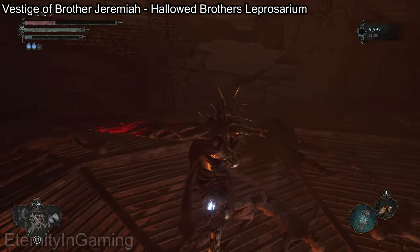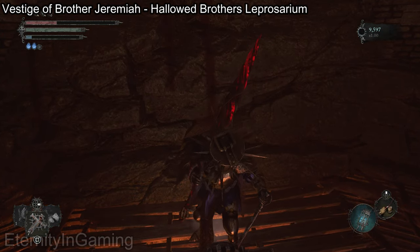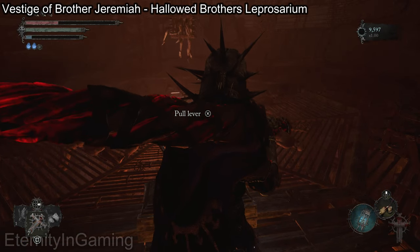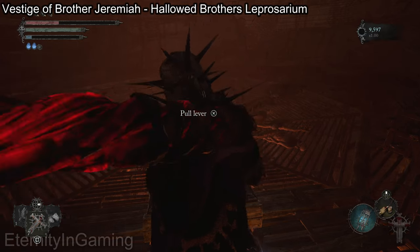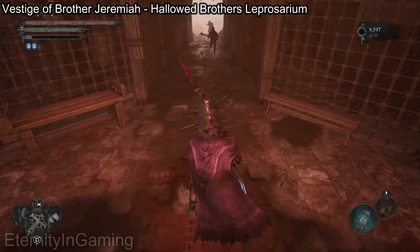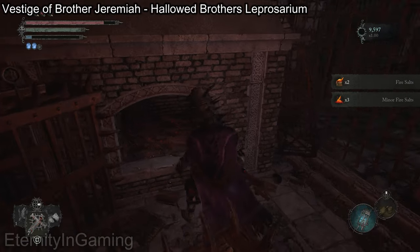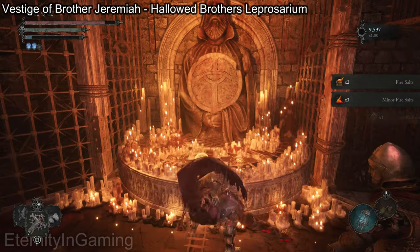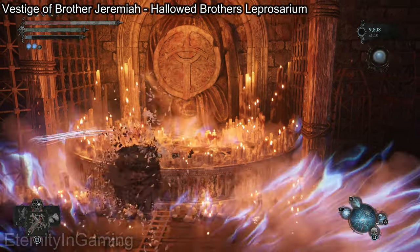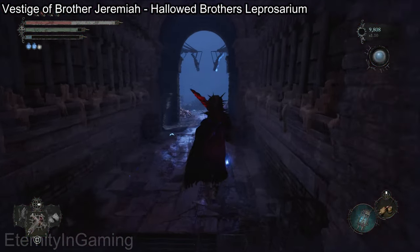We're almost on the last floor finally. After dealing with that guy we're gonna want to pull this lever and we can finally get down to the last one. Like the other floors you will get attacked as soon as you get down to it. At the altar we can enter the umbral realm and then turn around — to our left will be a ladder that we can climb and it'll lead us to a saintly quintessence to upgrade our heals.